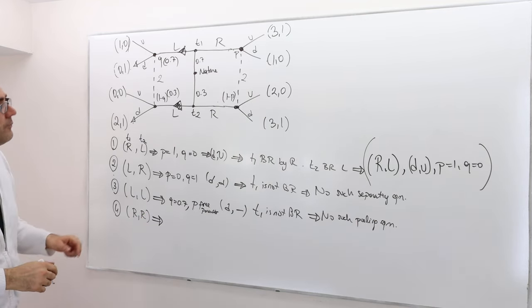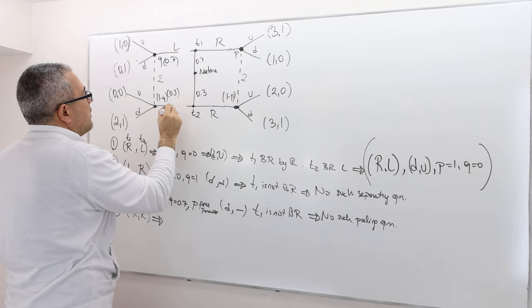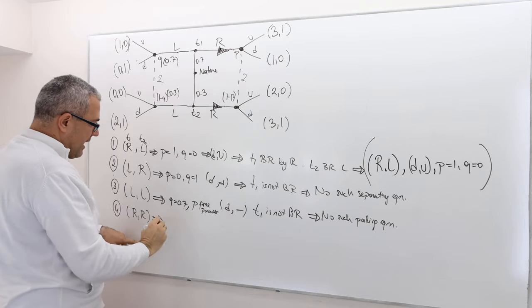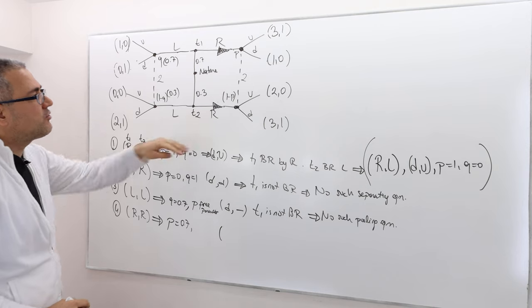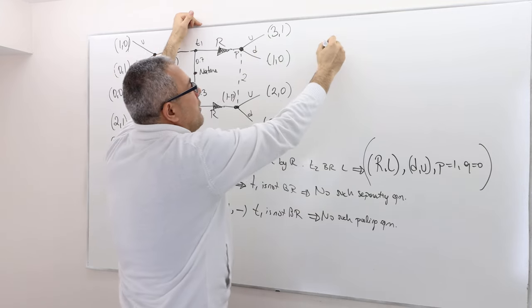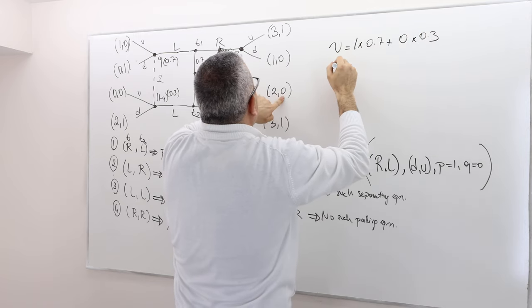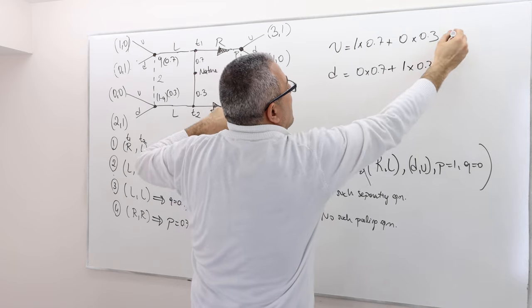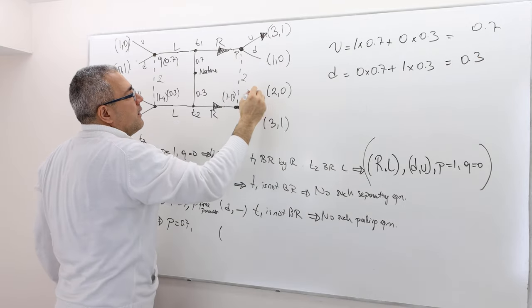For the pooling equilibrium where both types choose R: P must equal 0.7 (from nature's prior), and Q is for now a free parameter. At the right node, playing U gives 1×0.7 + 0×0.3 = 0.7, and playing D gives 0×0.7 + 1×0.3 = 0.3. So U is better in expected terms, and player 2 plays U at the right node.